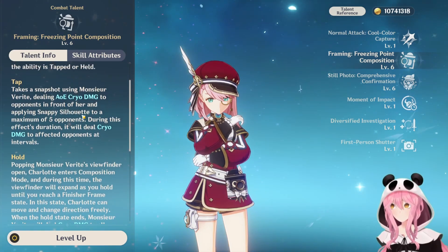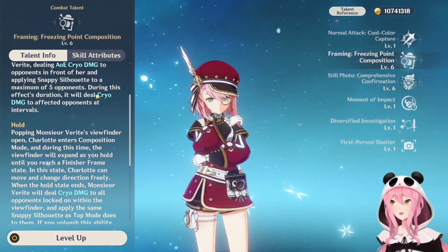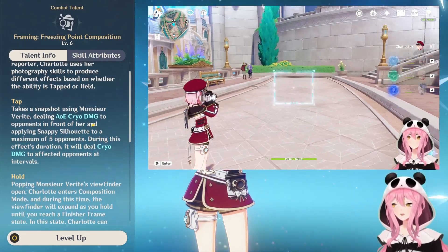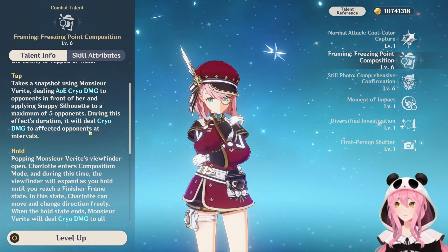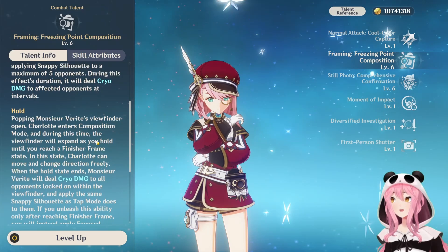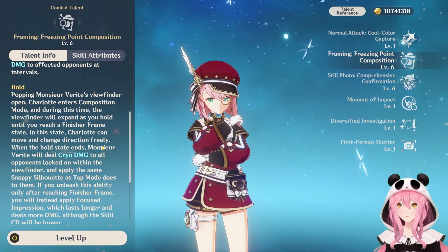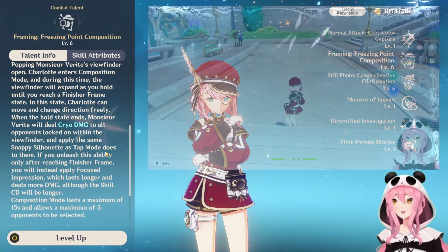Next up is her elemental skill, Framing Freezing Point Composition. She uses her camera to take pictures of monsters, and enemies caught in the camera will take cryo damage over time. There are two versions: tap and hold. Tap takes a picture of enemies directly in front of her in a small AoE dealing cryo damage in short intervals. The hold version, similar to Nahida, lets you enter a viewfinder mode and freely aim the camera.